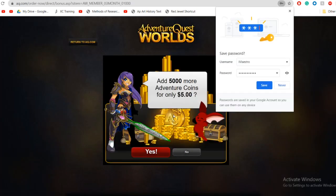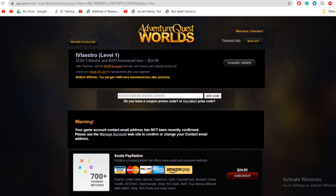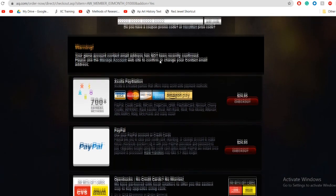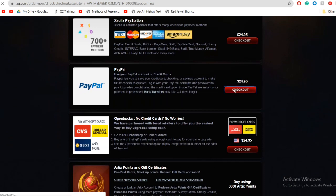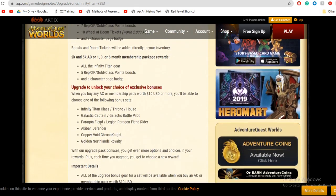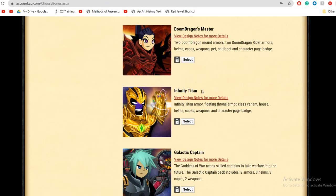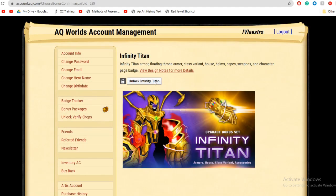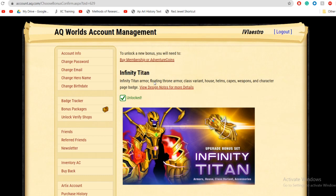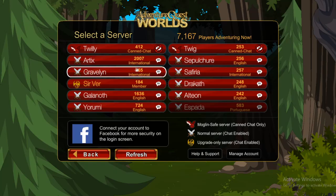Right after I created my account, I bought a membership and added the 5000 AC bundle onto that, because $5 for 5000 ACs is a pretty good deal compared to buying adventure coins straight up. I bought a membership because that's the way I personally like to play the game with everything unlocked. What comes with the membership is one boost package, and the one I'll always suggest is the Infinity Titan package. The other boost packages are cool, but Infinity Titan comes with a class — a reskin of Stone Crusher — which is one of the best support classes in the game, and also decent at soloing for lower levels.